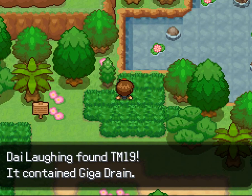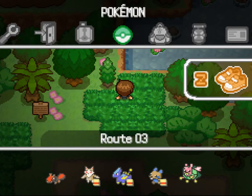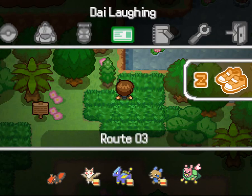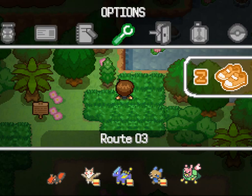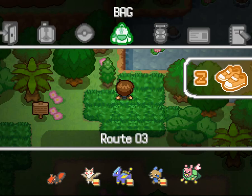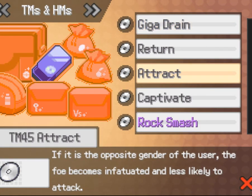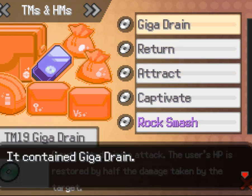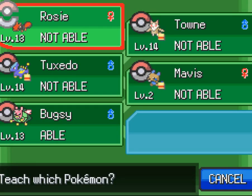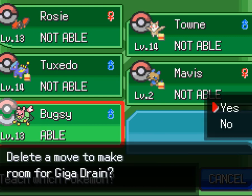Oh, Giga Drain! I was talking about that before — I wonder if my bug can learn it. Let me check in the TM bag. Bugsy can indeed learn said move — that's very good!